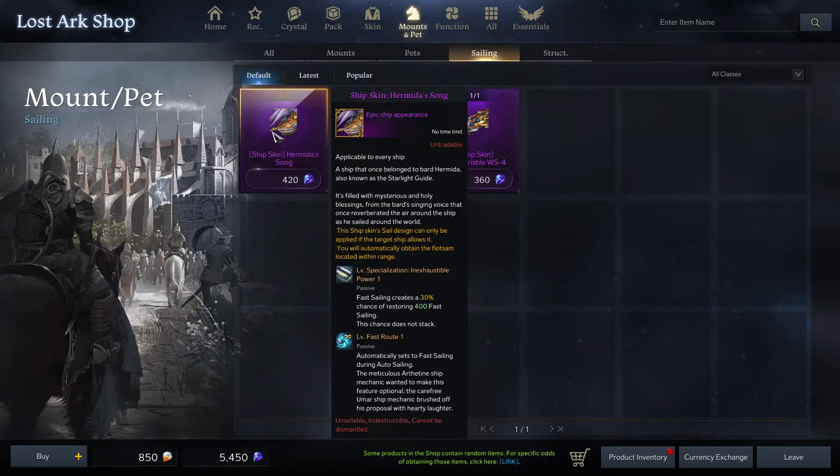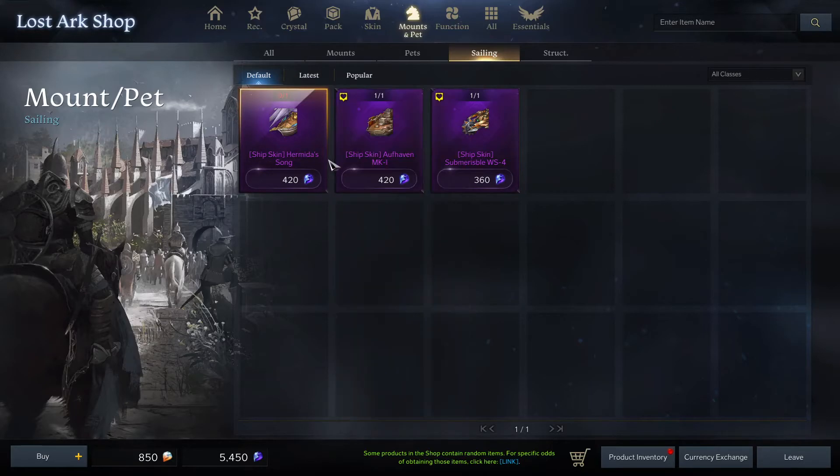The one I have does the same first specialization but then it just auto fast-sails, so I can go and make food — makes things a lot easier and I don't have to worry about it. You can also equip this on all of your alts, so it's not like you have to buy one for each character. I don't know what the future holds for ship skins — there may be cooler ones coming — but for now this is what we've got and this is what you should have. 1600 gold, come on guys.